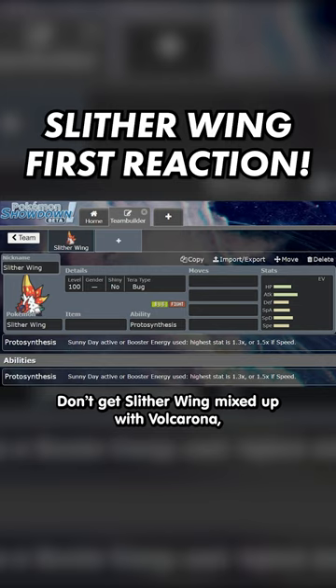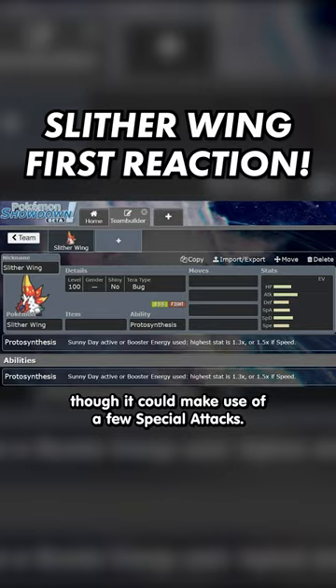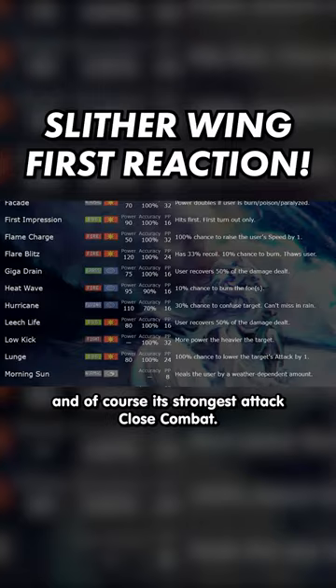Don't get Slytherwing mixed up with Volcarona, because Slytherwing is a physical attacker, though it could make use of a few special attacks. It has stat priority in First Impression, U-turn for momentum, Leech Life for recovery, and of course its strongest attack, Close Combat.